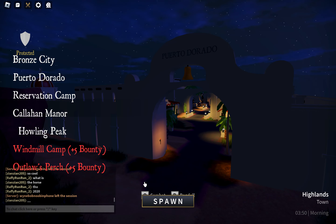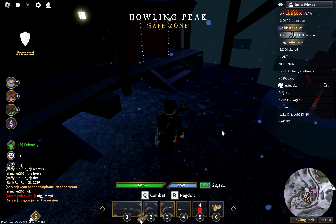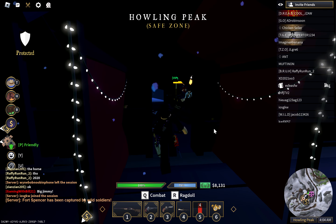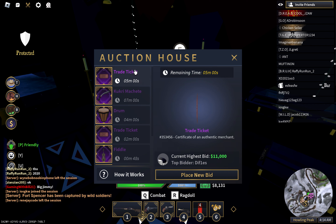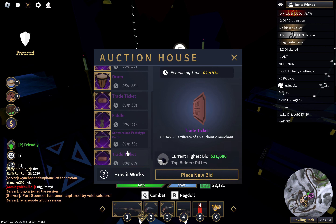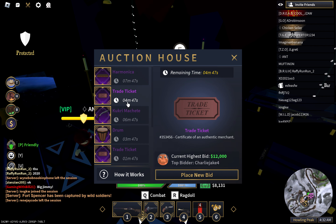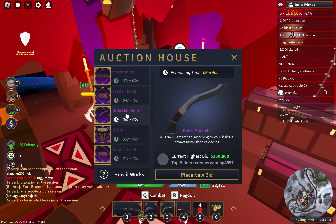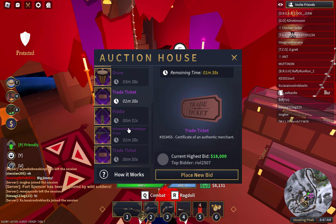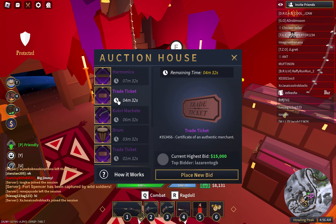Let me check if the black market key is still in the auction house. You have to bid on the trade ticket? Oh, I get it. So it looks like — buy for the trade ticket. So this looks like a normal auction house, except the black market key has been replaced with a trade ticket.